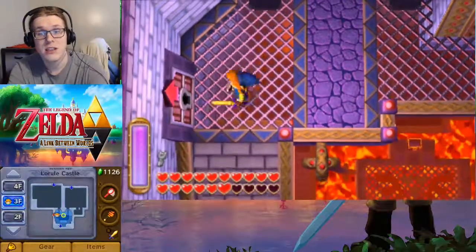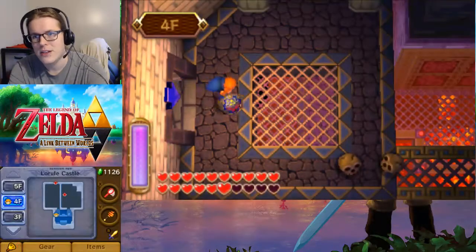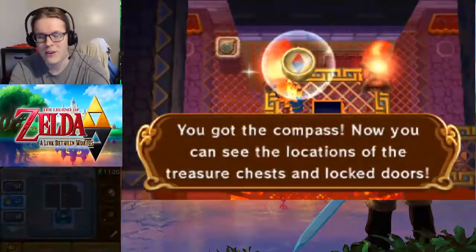Welcome back everyone to The Legend of Zelda: A Link Between Worlds. We got our key, we're going up this staircase. We're going to go to the fourth floor first, because you can see there are some more things and it shows you what items you require going that way.